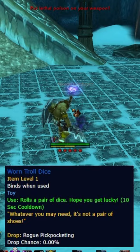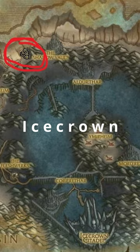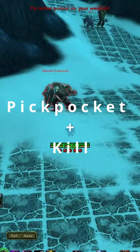First off, this one's for our backstabbing rogues only. Head to the top of Icecrown, pickpocket and kill all the combatants. If you kill them all and they haven't started spawning, head to the building up the ramp and once you're done in there, they should have spawned outside.